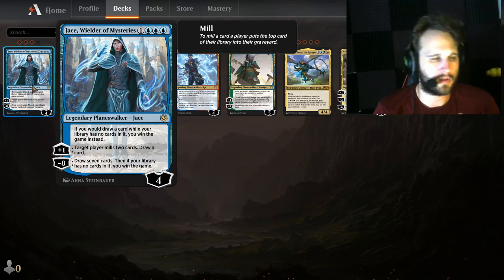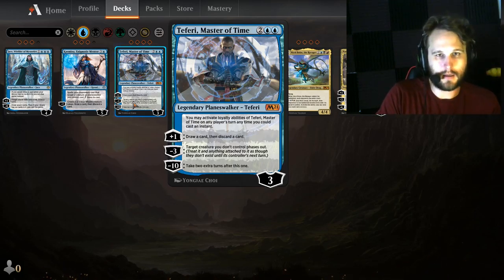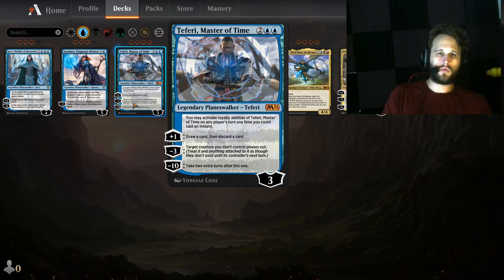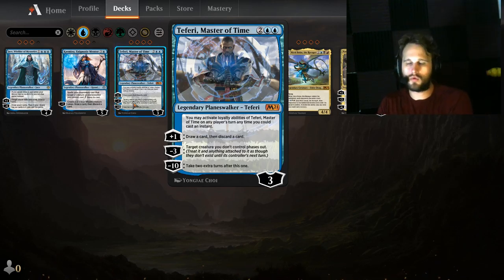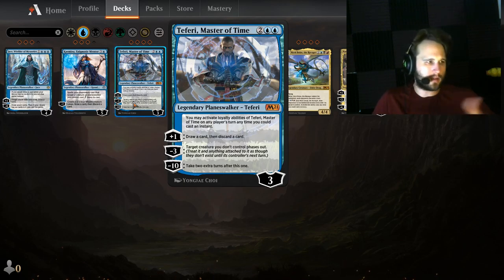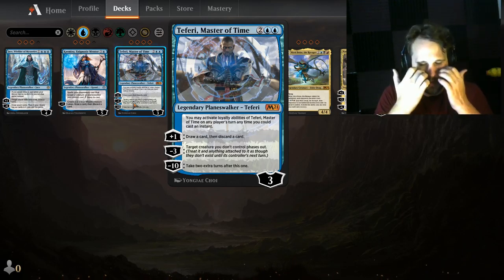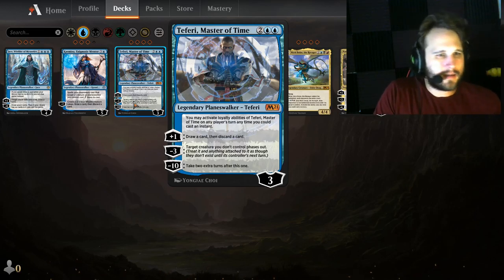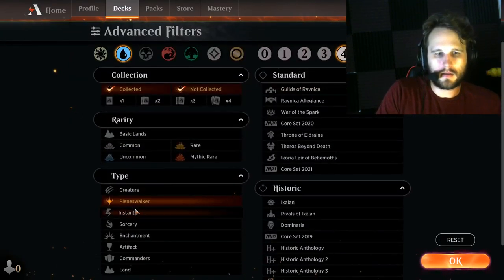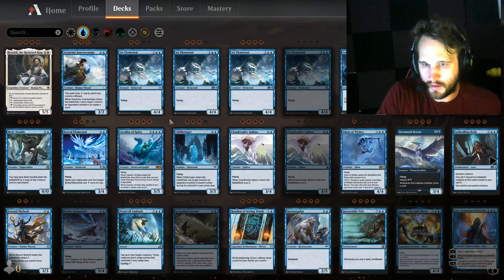For planeswalkers, there are really only two. Jace, Wielder of Mysteries is just a draw engine — if you run long games you can play Jace and play a draw engine type of deck. The only other option is Teferi, Master of Time against Questing Beast. That's really the only reason I'd bring in Teferi — because Questing Beast surprises you. Clear the board, play Teferi, plus for a couple of turns, and when that Questing Beast is about to hit you, minus three to take it out of existence.